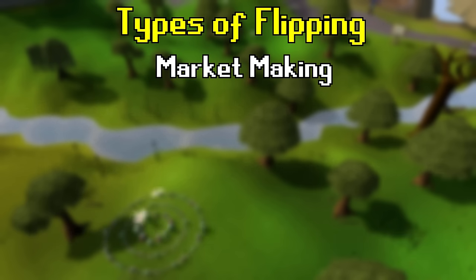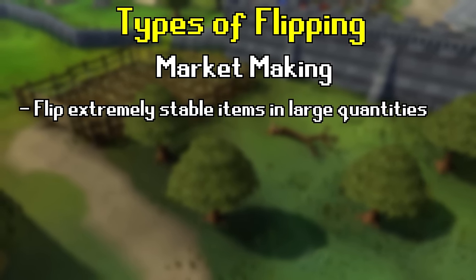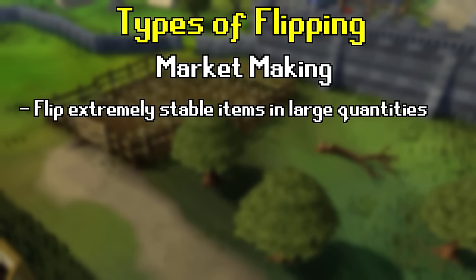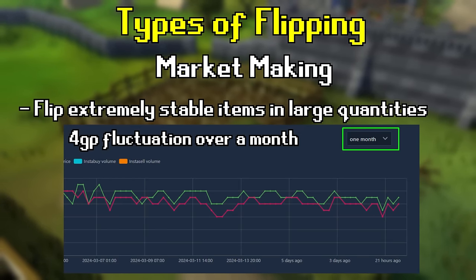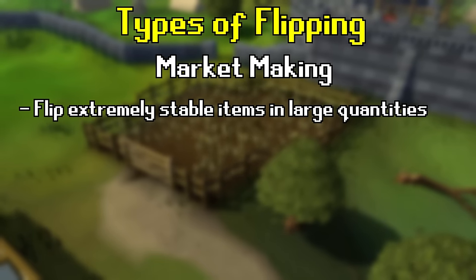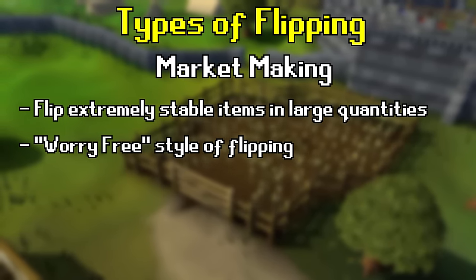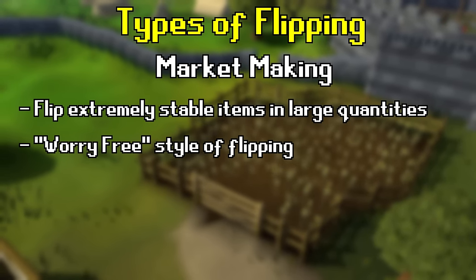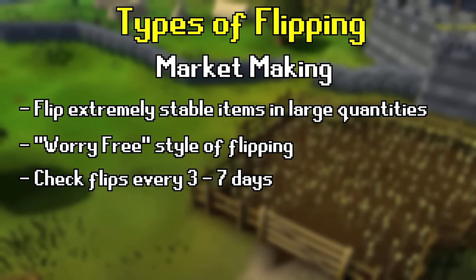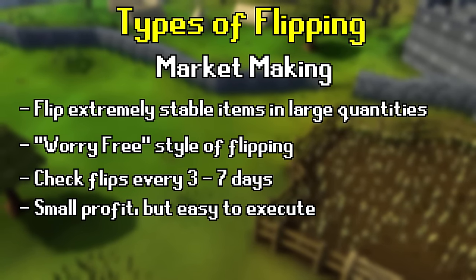Market maker flipping, or market making, is a style where you capitalize on large quantities of extremely stable, small-margin items — like mithril darts or buckets of sand — which fluctuate in a very small price range. The goal is a worry-free style of flipping where you don't have to check your flips very often and can rely on consistent profit over time. Many market makers check their flips every 3-7 days, and it provides a small but very reliable amount of profit.